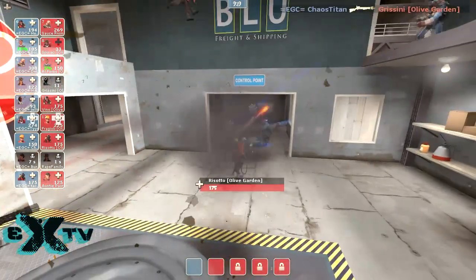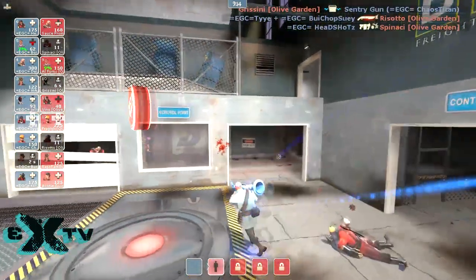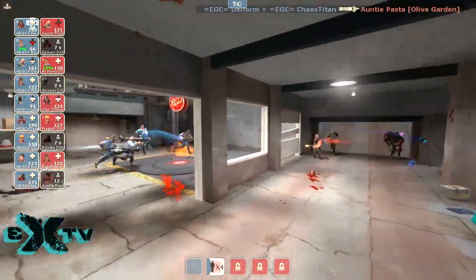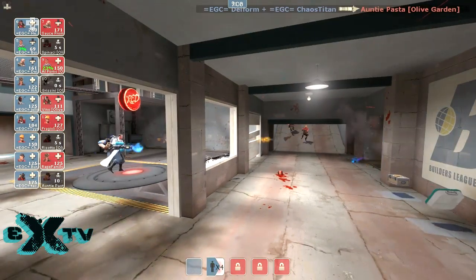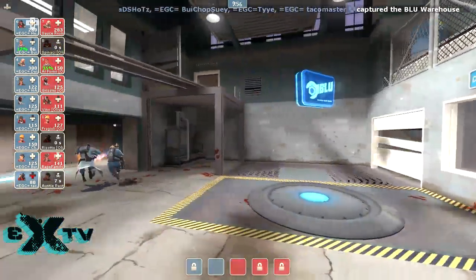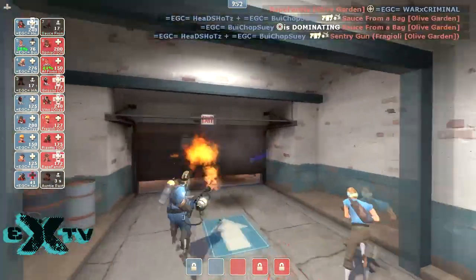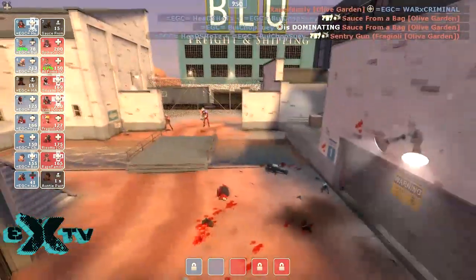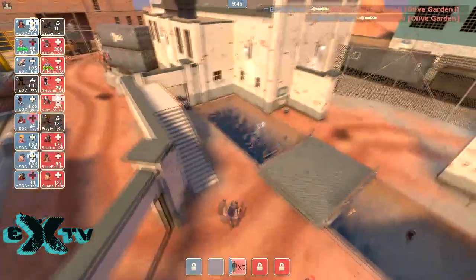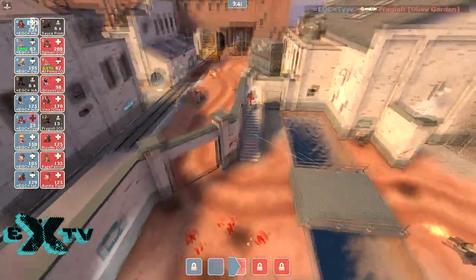Blue team has a Critzkrieg. Did he reflect that? I think he might have. Good Critzkrieg counterpush. Red team definitely has to be careful because of that charged Critzkrieg. They're coming in again. Red team's probably going to have the Uber matched up timing-wise with the Critzkrieg, unless this demo man gets the medic — but not able to land his pipes. Gotta work on your plumbing skills.